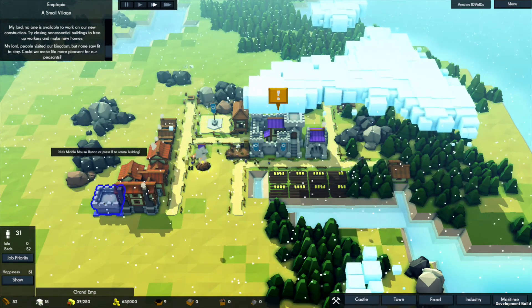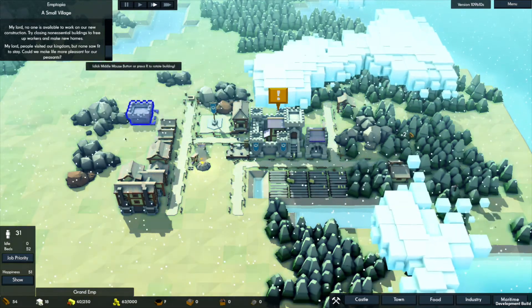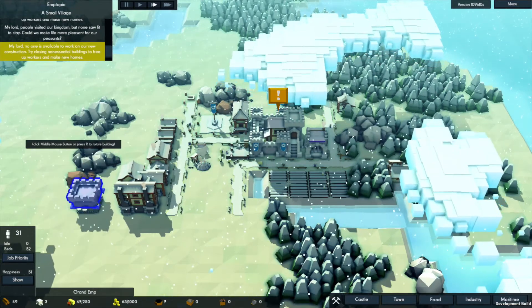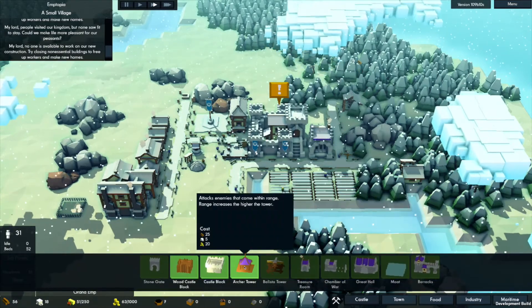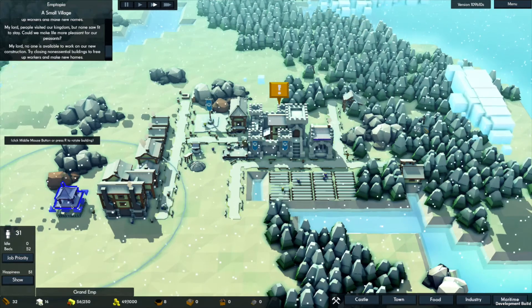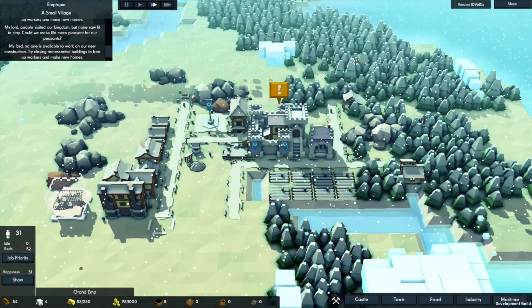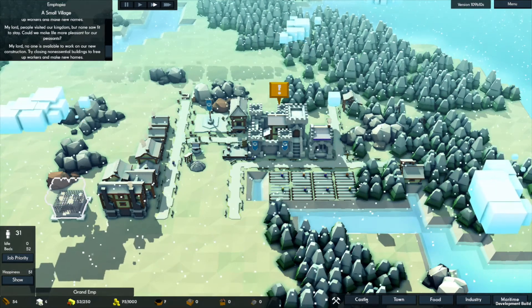I could put a castle wall block out here right next to the house. We're gonna start with that. Eventually we're gonna build an archer tower on top of that. Maybe we stack it up twice - do that and then put an archer tower on top. We just use all our stone to do it. We can't build the archer tower yet - we need some more stone anyway.